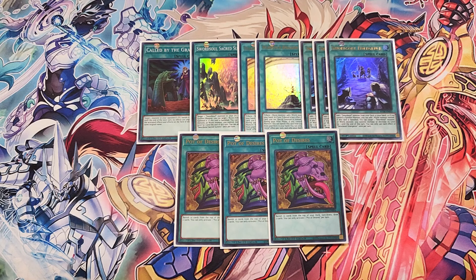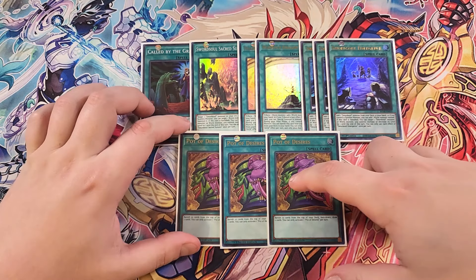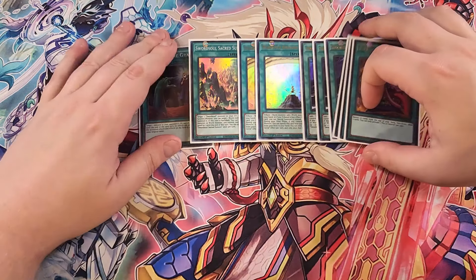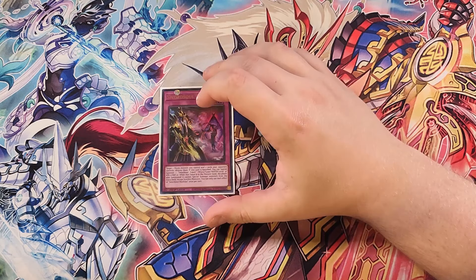We then play three copies of Pot of Desires. Pot of Desires is really good in this deck as a three-of because this card can actually be the last card you activate in your hand — banishing 10 cards from the top of your deck and drawing two cards is really powerful, especially with your copy of Supreme Sovereign in the extra deck, which gains attack and defense for each banished card and makes your opponent's monsters lose attack and defense. Getting cards banished actually works in our advantage, so this card is really powerful.